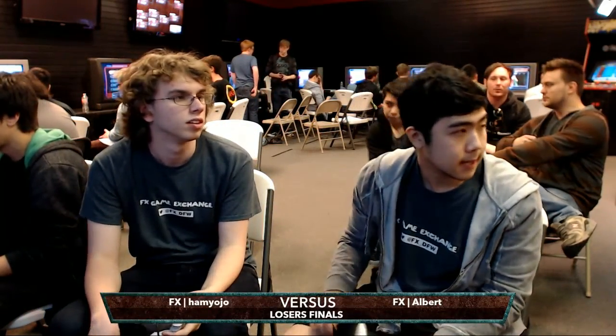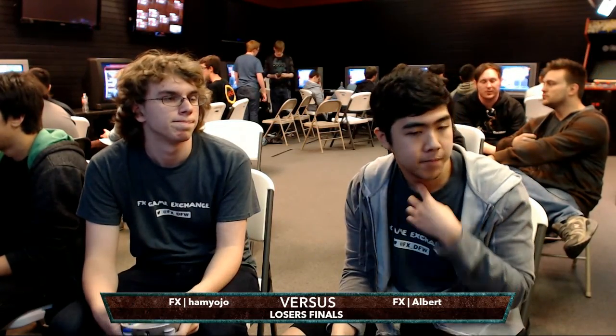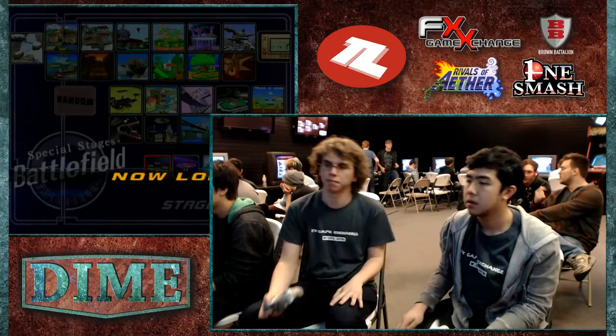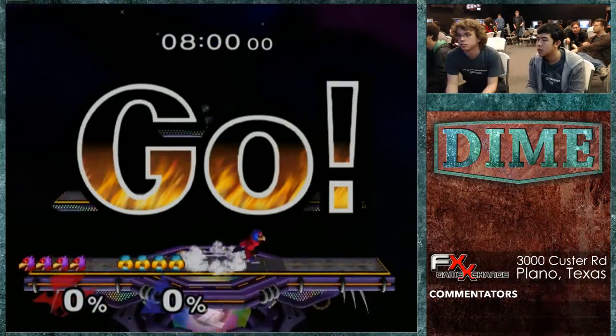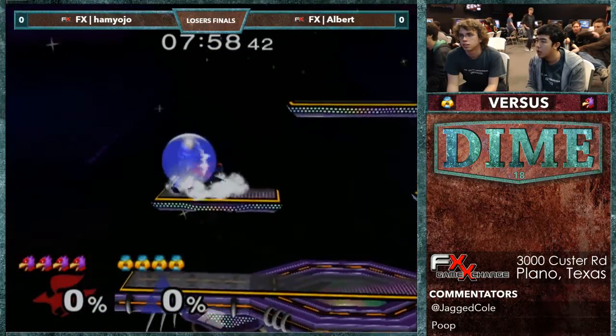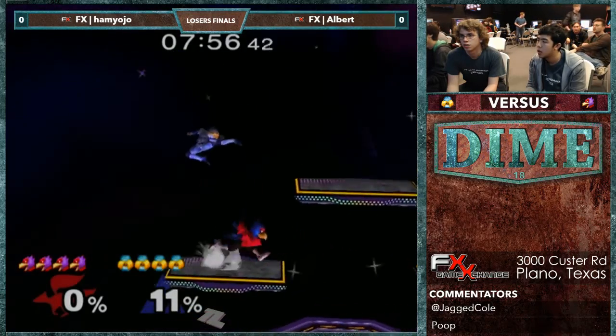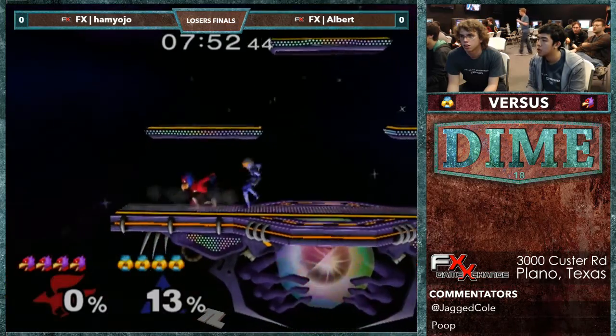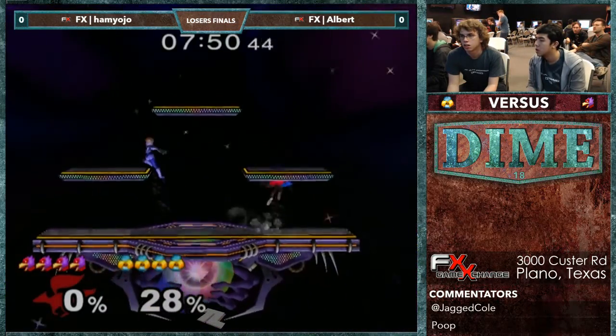We're going to get into this next match. It's going to be M. Yojo vs. Albert — the battle of the FX Heroes! Yet another Sheik vs. Falco. We saw a 2-0 from Hamlin in winners. This is going to be a 3 out of 5, however, and Hamlin did take 2 games off of ARK's Falco, so Hamlin definitely knows this matchup.